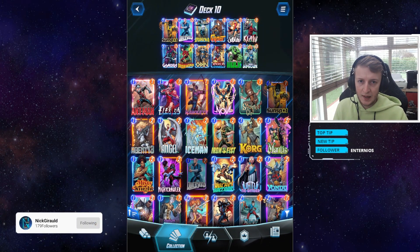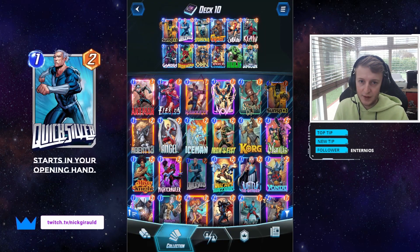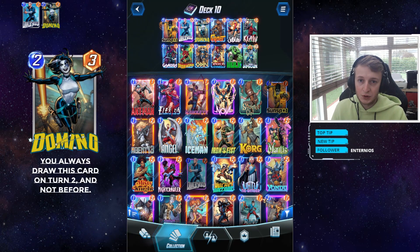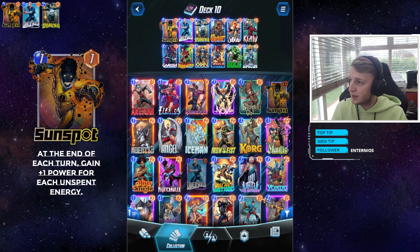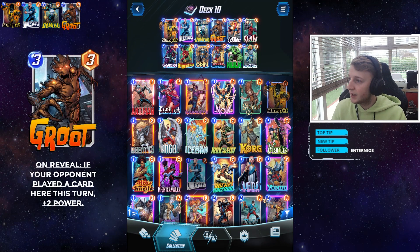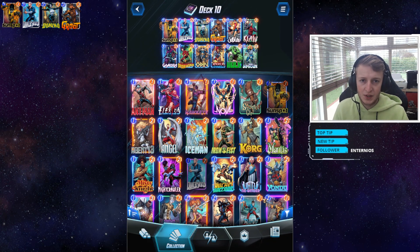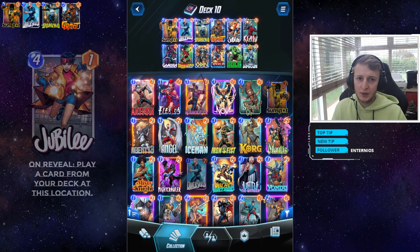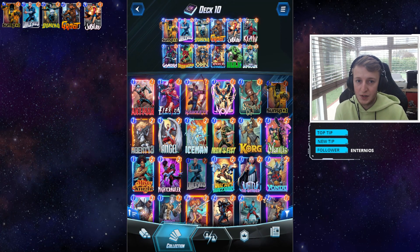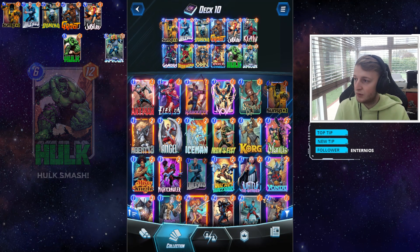I have built a full Pool 2 deck which revolves around Jubilee. It makes use of cards like Quicksilver, which always draws on turn one, Domino which always draws on turn two, and Sunspot just in case you get to turn three and can't play anything. I put Groot in there so I can play something on turn three if I know the enemy is going to play a card at a certain location. Jubilee pulls a card out of your deck and plays it, which is why we've utilized high-cost cards like Hulk and Infernal that are difficult to play sometimes.